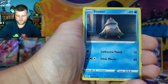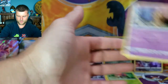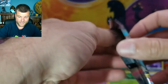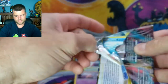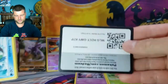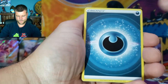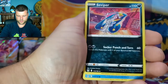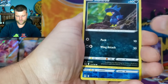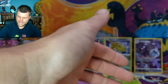Pack ten: Litwick, Snover, Reverse Holo Machop — non-holo Mimikyu. Just sitting down, taking it easy. We got Radiant Steelix and Radiant Gardevoir. Pack eleven: Energy, Dottler, Seedra, Seviper, Basculin, Phantom, Machamp, Electrike, Murkrow, Reverse Holo Poliwag, and another non-holo Magnezone. Not too bad — lots of packs to go.